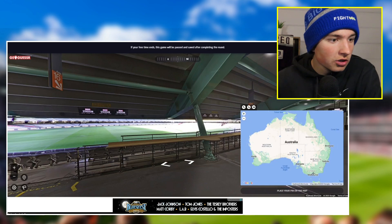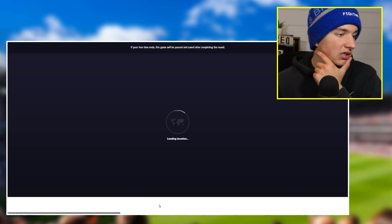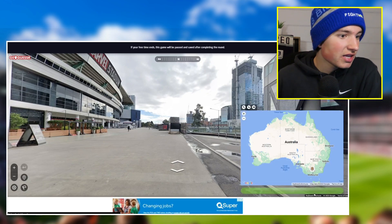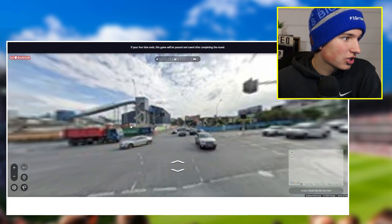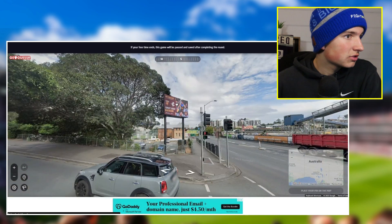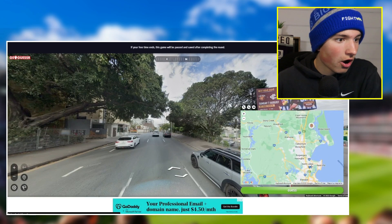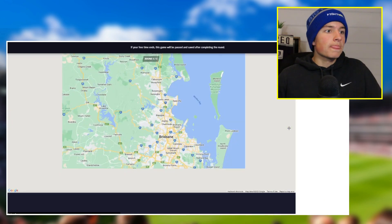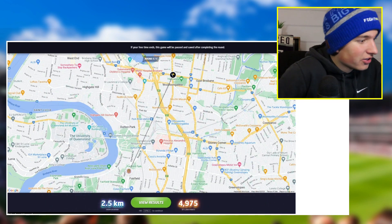We've got Marvel again — I'll just place the pin down there. 22 k's — went down in Parkdale. We're back at Marvel again, we've had Marvel three times. Just going to place the guess at the top of Victoria — 187 k's off, not the greatest. Last one — the Gabba! We got nine seconds though. Five seconds, got to go. The lag, the lag — place, place, place! 2.5 k's off from the actual ground. Most of those at the end were genuinely just duplicates from stadiums we'd already had.